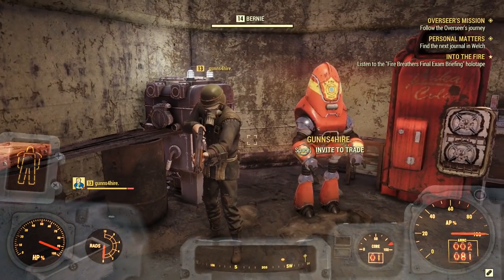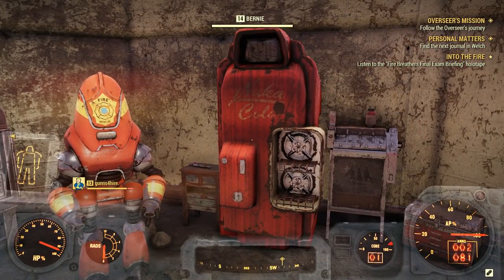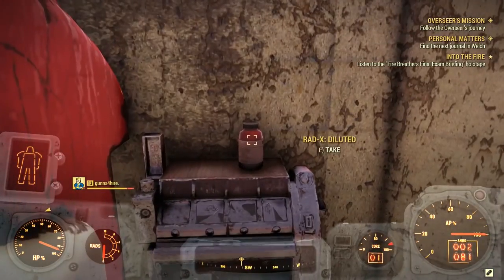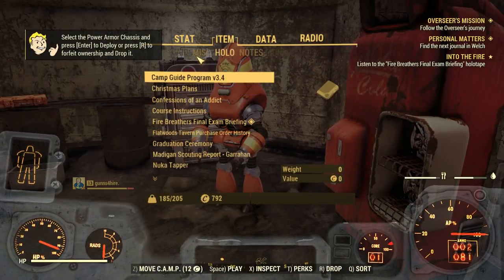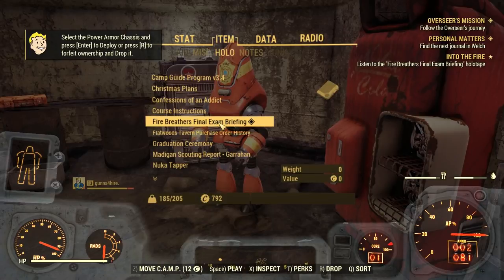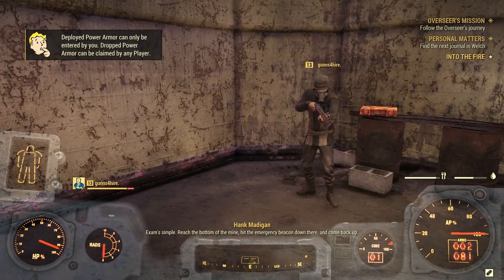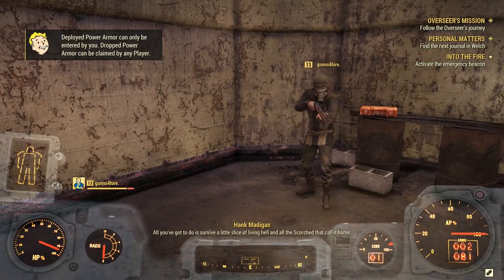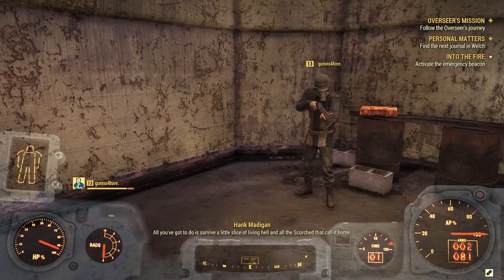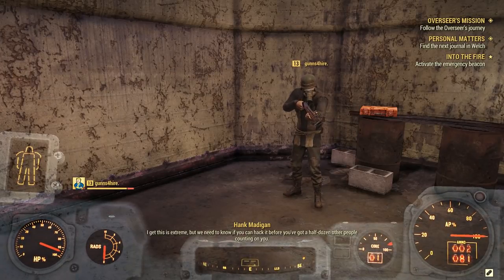Look at you — hi friend, you look like you could kick some butt in that! Let's listen to the fire breather's final exam briefing holotape. Welcome recruit to your final exam — Fire Breather Lieutenant Madigan here. Simple: reach the bottom of the mine, hit the emergency beacon, and come back up. All you gotta do is survive a little slice of living hell. This is extreme! We need to know you can hack it before you've got half a dozen people counting on you.